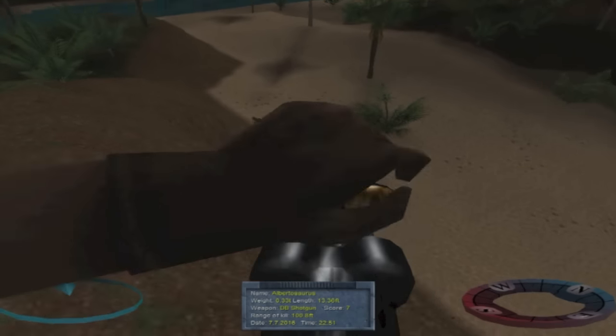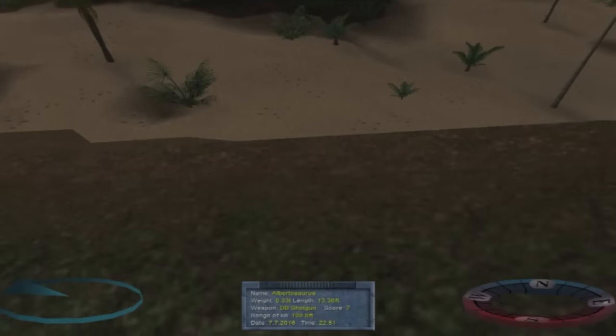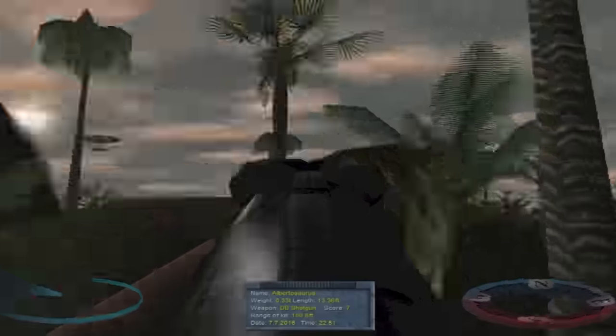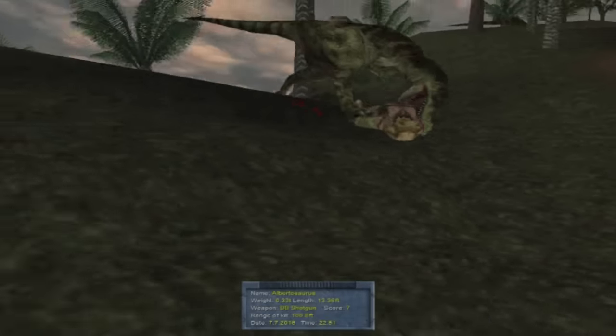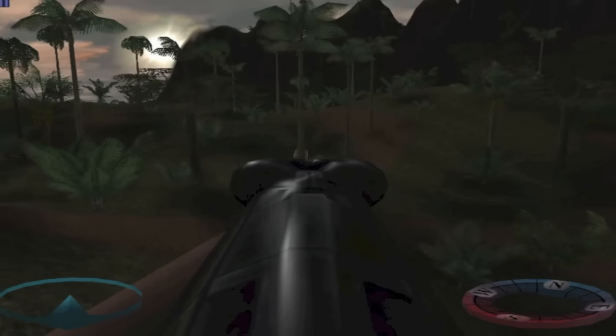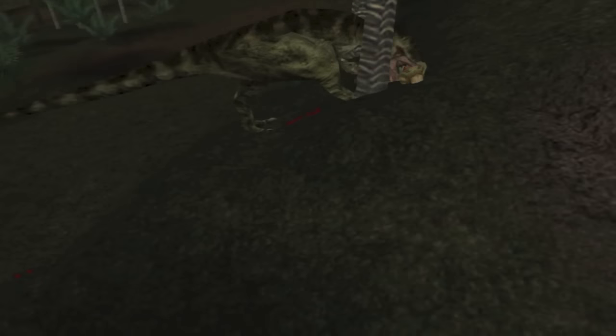If you want to use these dinosaurs in-game, please note that they are all set for Spinosaurus AI and do not feature any sounds. If you want to truly bring these creatures to life with their own terrifying cries and calls, you'll need to add your own. Download links for these dinosaurs will be in the description below. So, without further ado, let's begin.